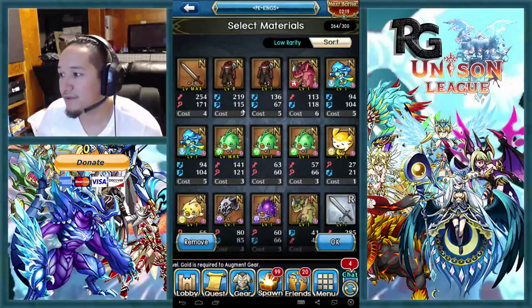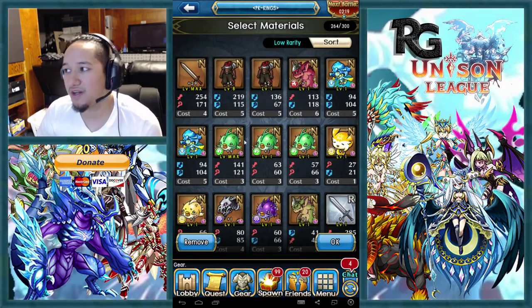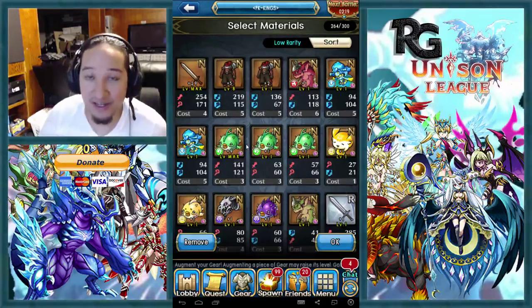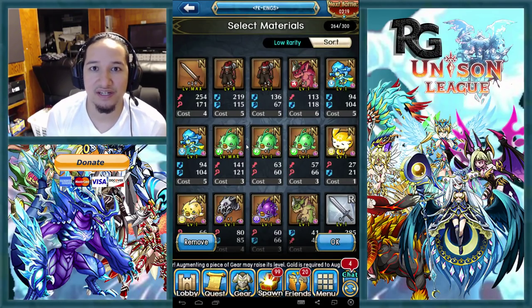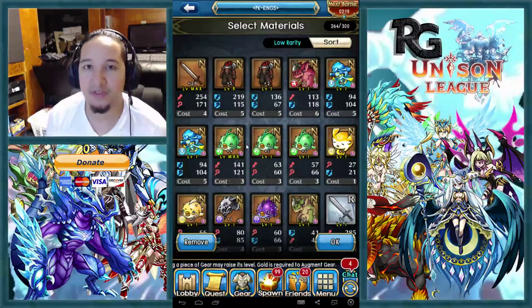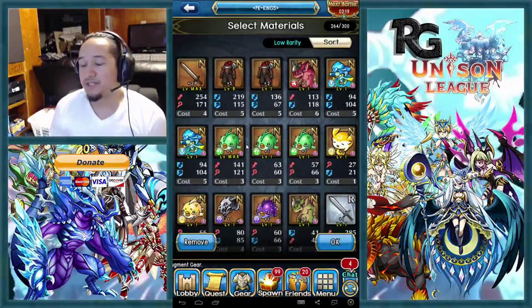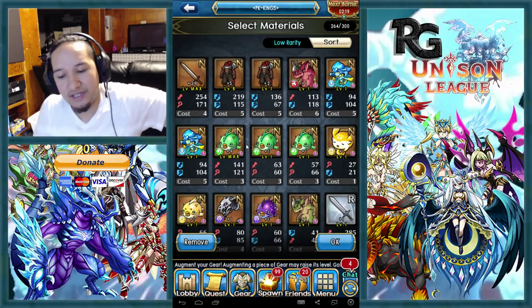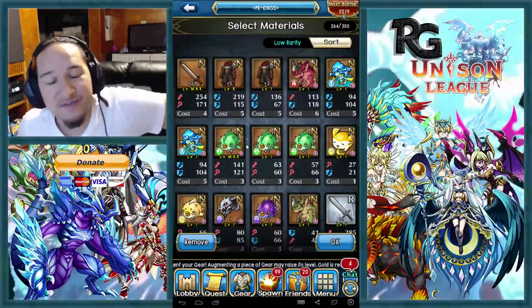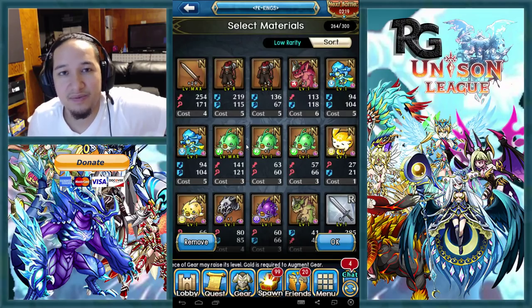I'll be plussing some items up with all these plus items, but I'm not 100% sure if it's going to be the Alice or if I can luckily pull a different element. Since I already have a 198 Alice, I might as well get another 198 of a different element so my unison is a versatile one — meaning in battle I can use a different unison as a counter. Just a thought on my plus item strategy. Thanks to everybody who told me about this and asked me to do a video on it, because people do need to know this information.